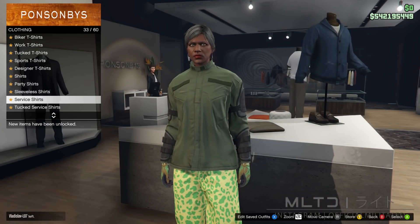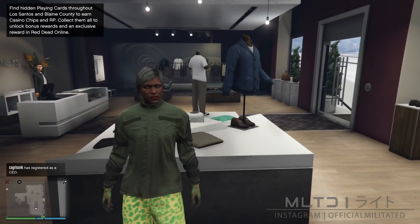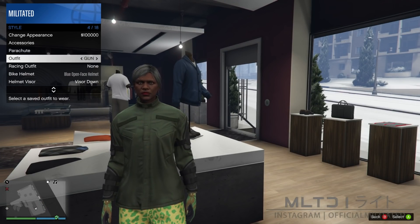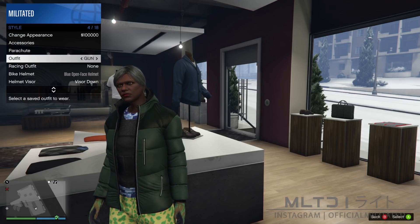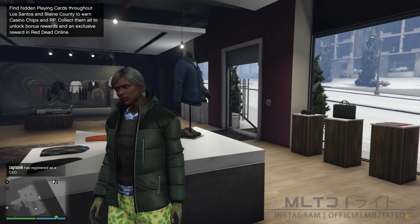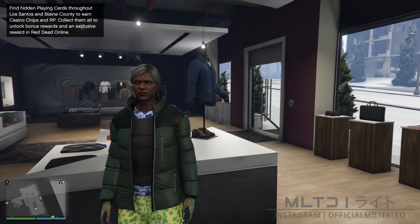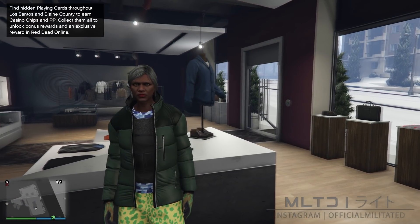We're now ready to initiate a full save. Open the interaction menu, go into style and equip any of your saved outfits — it doesn't matter which one. Close the interaction menu and an orange circle will pop up in the bottom right of the screen indicating that the game is saving. If it didn't show up, just wait a minute and switch outfit again.